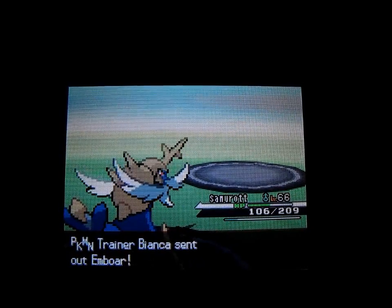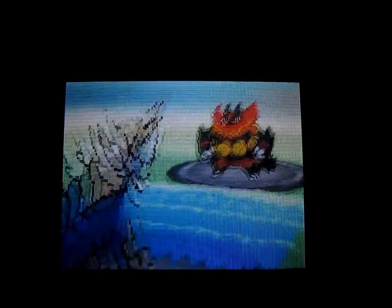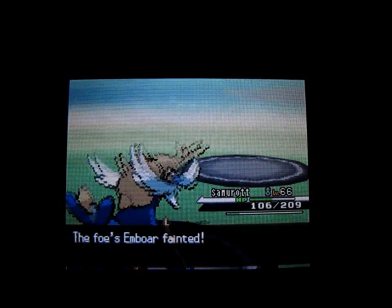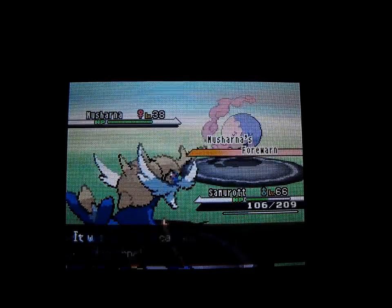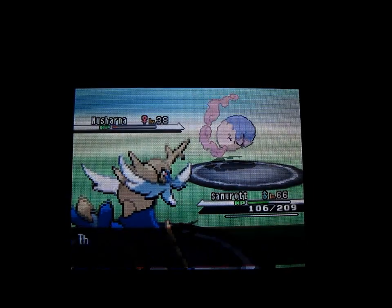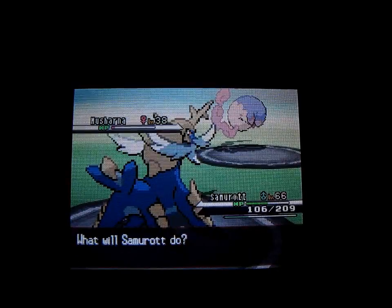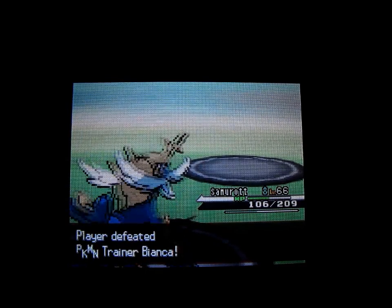A Full Restore clears your Pokemon's status conditions and restores HP, which is very good. I'll use Surf against Emboar — super effective, should get a lot of experience points. Then Musharna, level 38 — I'll use Surf against that as well. It's neutral to Surf, so I'll use Waterfall to finish it off.